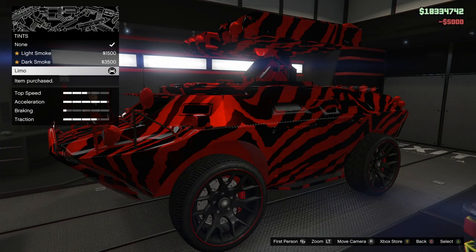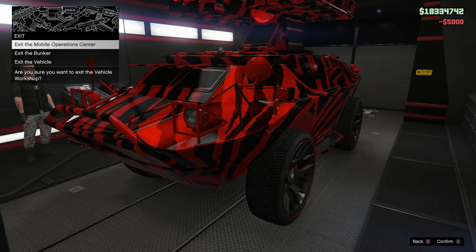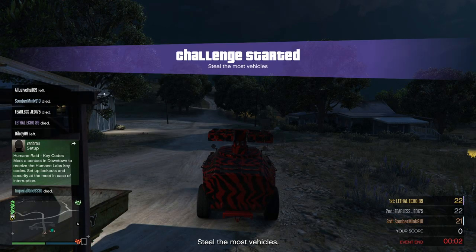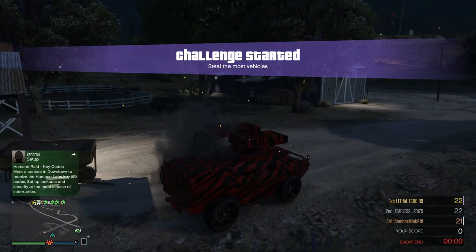I'm going to take it for a little test drive and show you how it reacts to the environment. When you go over rugged or rough terrain it does bounce and skip a lot, which is cool — it likes to kind of wheelie. It's a very fast accelerating vehicle for the weight of it.